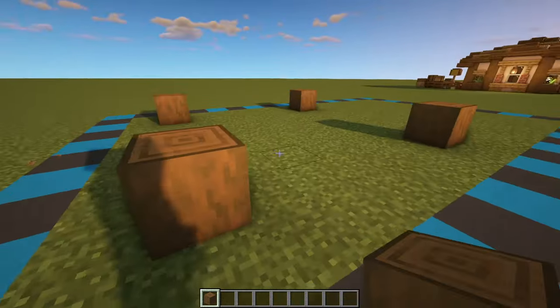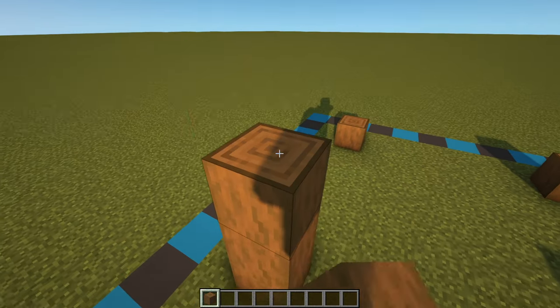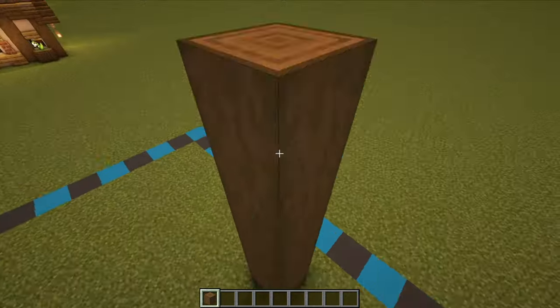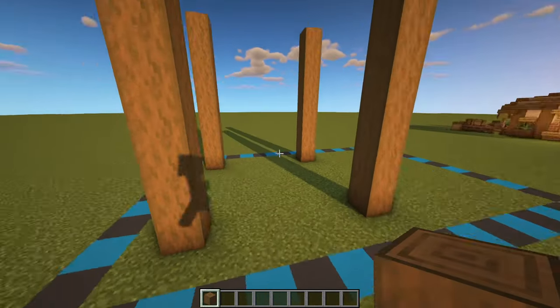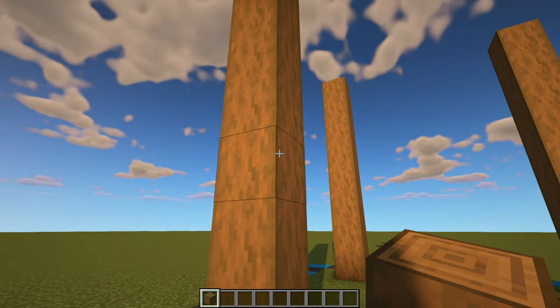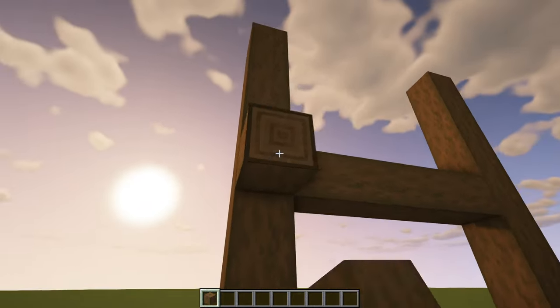Each of these can then be brought up by seven more blocks for a total of eight — so one through eight — three more times. And once we've got all of those brought up, we then just want to come around to the front of the house and go four blocks up, and then we're just going to have some horizontal logs going all the way across.